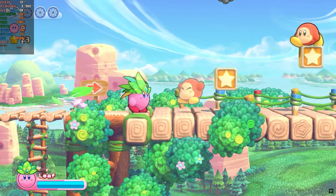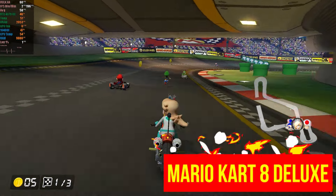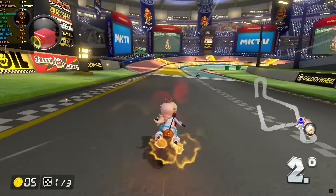Mario Plus Rabbids Sparks of Hope is still challenging to emulate, with flickering objects in the game that make the experience unpleasant and potentially problematic for those with epilepsy or light sensitivity. These issues make gameplay unstable and uncomfortable for long gaming sessions. Mario Kart 8 Deluxe also offers a great experience on PC, with the option to remove or enhance FXAA, improve the visual quality of the tracks, disable dynamic resolution, and even enable 60 FPS for those who want to play in split-screen mode. In the description, you will find a list of mods for the latest version of the game. Mario Party Superstars, even without mods or custom settings, provides hours of fun. If you're particular about aliasing, you might need to increase the resolution to 1.5 or 2 times the native resolution for a smoother experience.